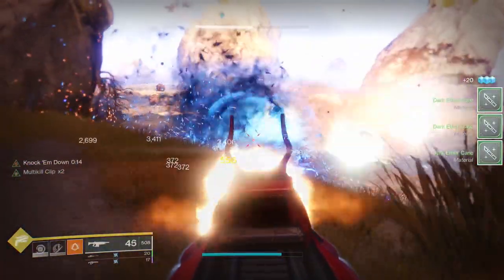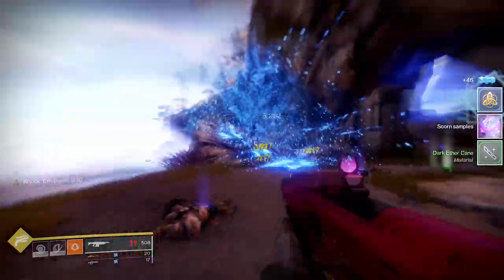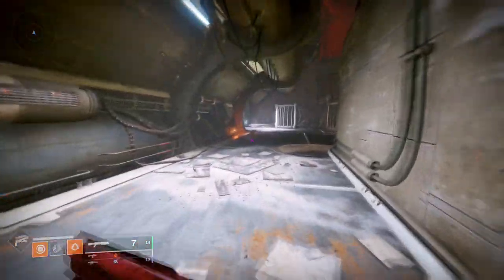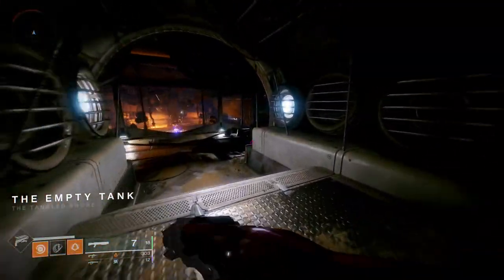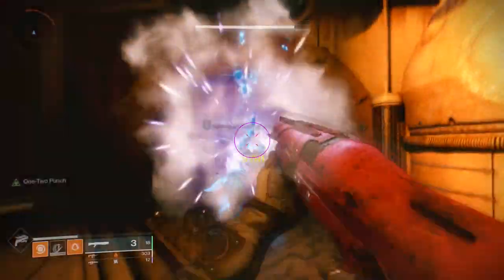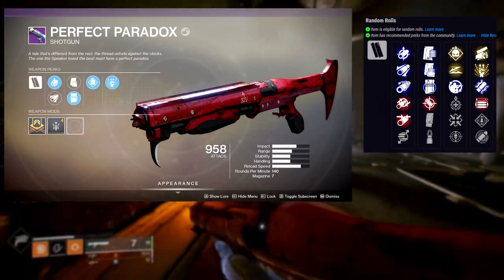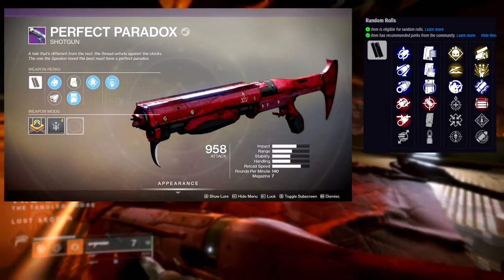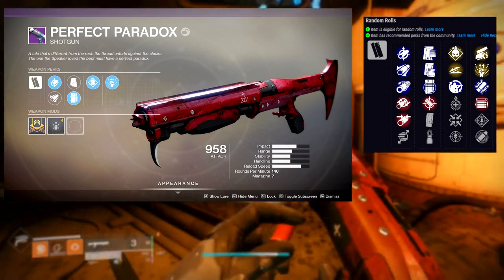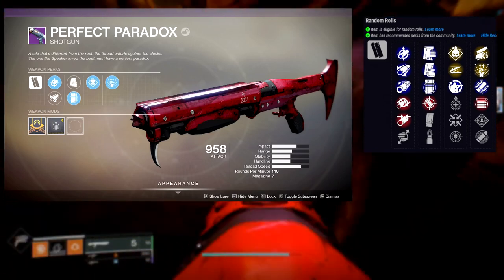The third weapon is one of my favorite guns from Destiny 2 Year 1, which is Perfect Paradox. I'm really happy this gun is back. It's technically a Sundial weapon so I'm including it here. Let's look at the perks. For the first row it's going to be Demolitionist, Slideshot, Field Prep, Underdog, Firmly Planted, and Threat Detector. For the second row, Swashbuckler, One-Two Punch, Trench Barrel, Opening Shot, Rampage, and Eye of the Storm.